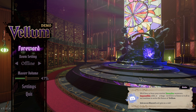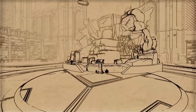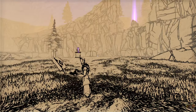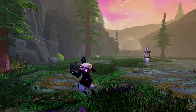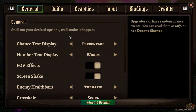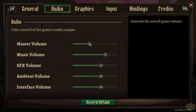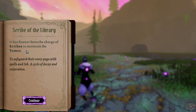Let's see what the 'forward' is — I'm guessing it's going to be the tutorial. I already love the graphical style. The beginning of the game gave you an option with the volume. The lore reads: 'It has forever been the charge of scribes to maintain the tomes, to safeguard their every page, dispensing a cycle of decay and restoration.'